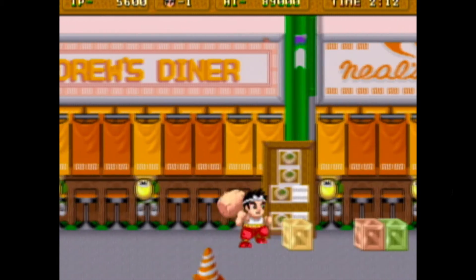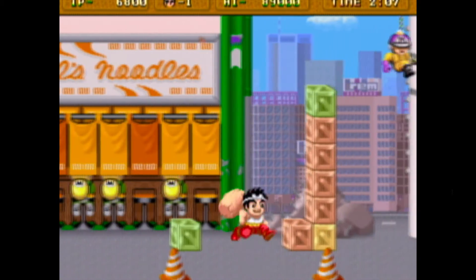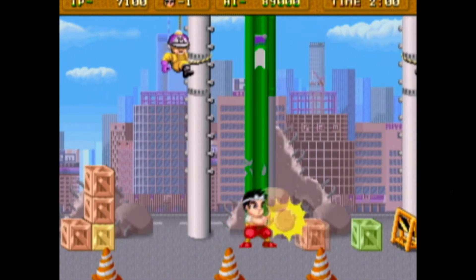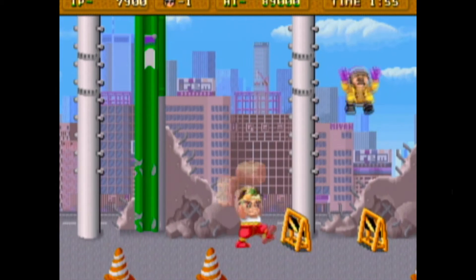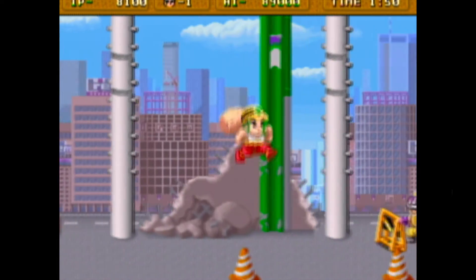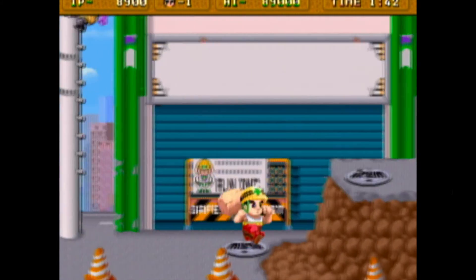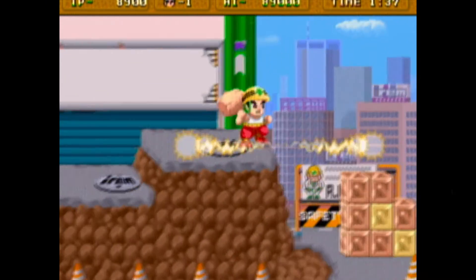Got to be careful because it's one hit — if the enemies touch you, then that's it. But the hammer does provide an adequate measure of protection, as you can see there. I did a sort of charge attack on the ground earlier, which I didn't know you could do. I'm not quite sure what triggered that. But there you go, did it again — I just don't know how.